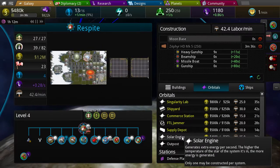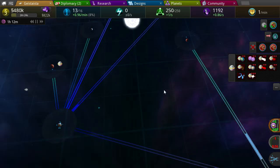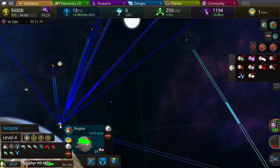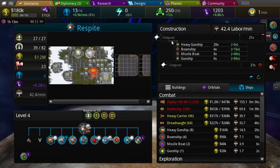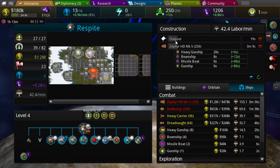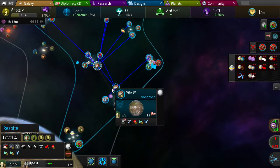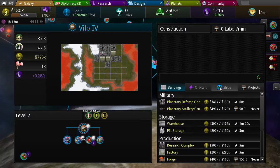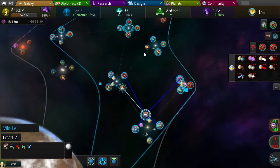Just build a bunch of that stuff and support it. Is that a starberry? Should I build an outpost here? That should generate more stuff — I should build an outpost.